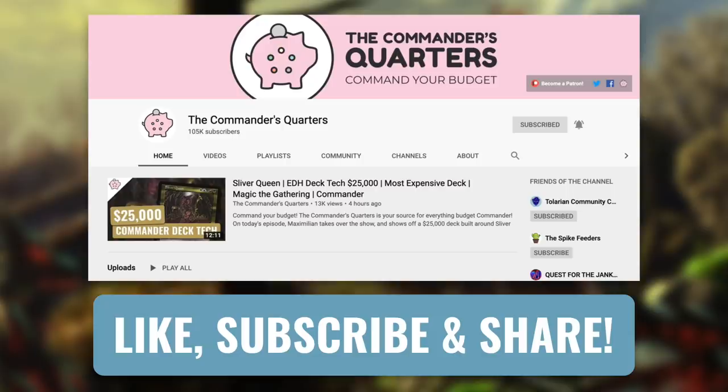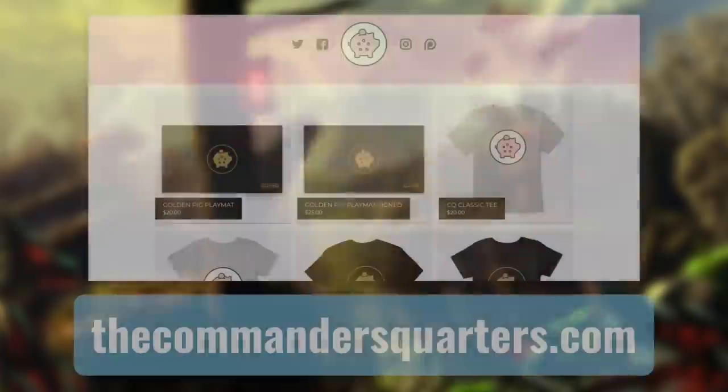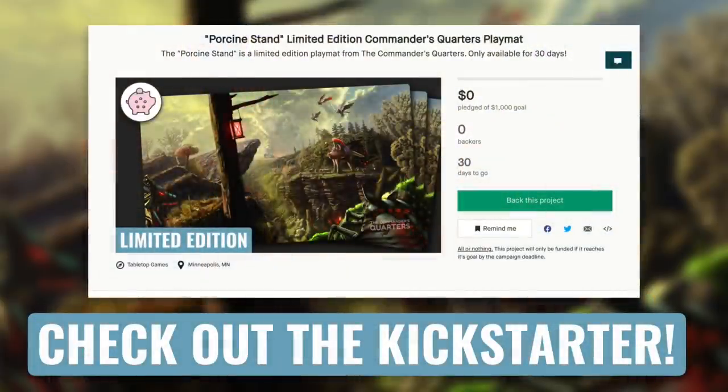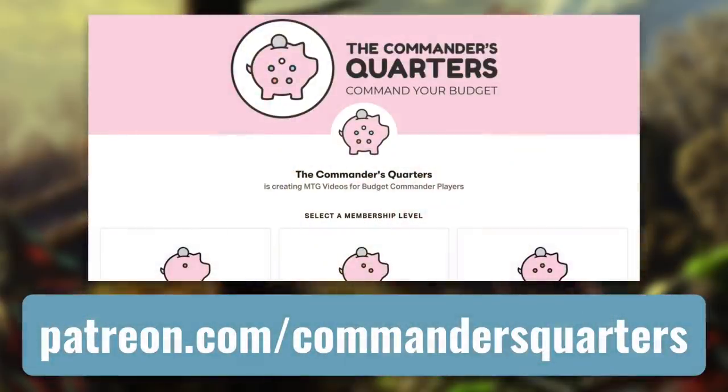Also, hit that bell notification icon so you don't miss any new episodes. And while you're at it, subscribe and review our podcast as well. You can also go check out our playmats and other merchandise at thecommandersquarters.com. Make sure you check out the Porcene Stand, our limited edition playmat on Kickstarter that's only available for the 30-day campaign. Another easy way to support this show is with our TCG Player affiliate links, so whether you're buying a deck or individual cards, you can use this general link right here or one in the description. And the final way that you can support this show is by supporting us directly by becoming a patron. There are many benefits to being a patron, and I truly couldn't do this without all their support.